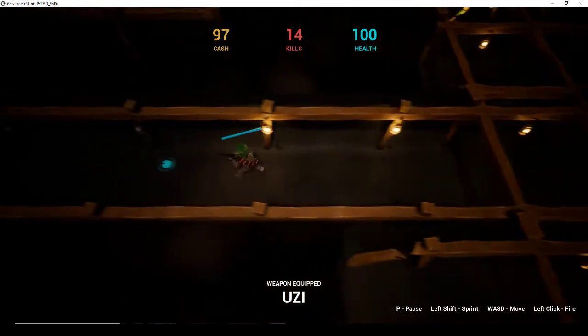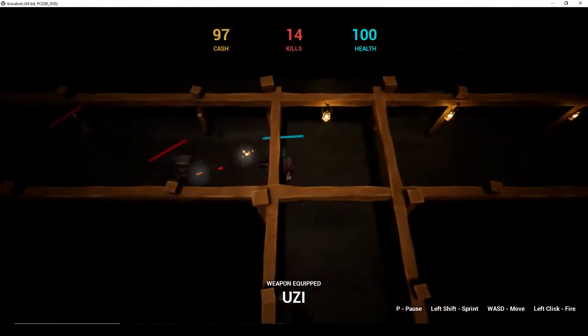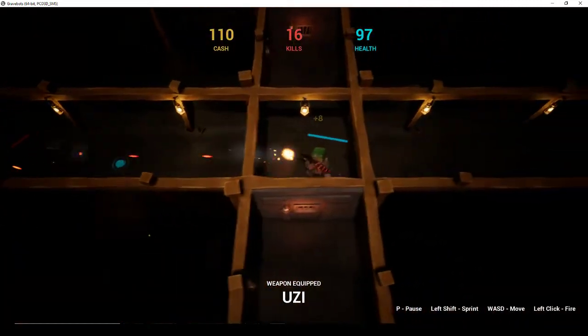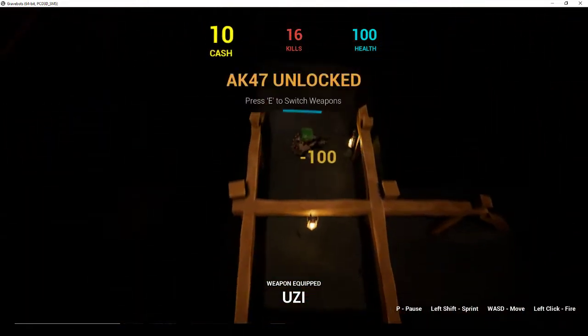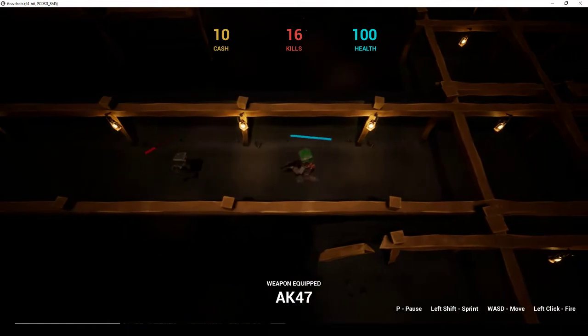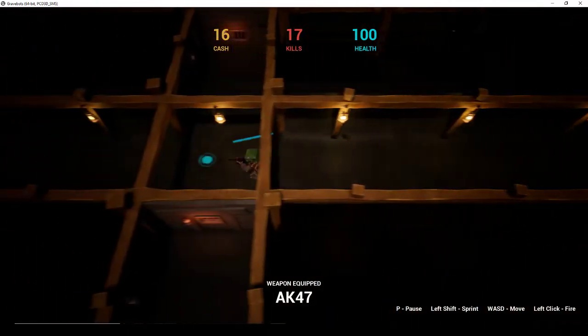I'll kill one more zombie and then we'll go pick up that AK-47. You can press E to switch between your Uzi and your AK-47 — the AK has a slower rate of fire but it has higher damage.